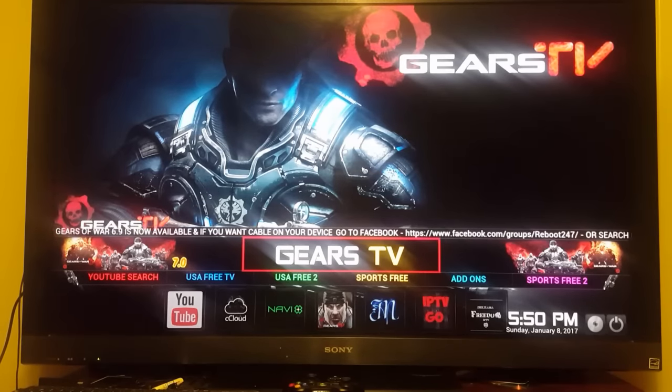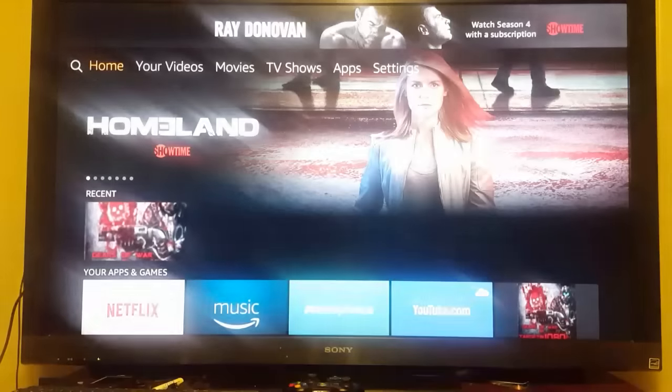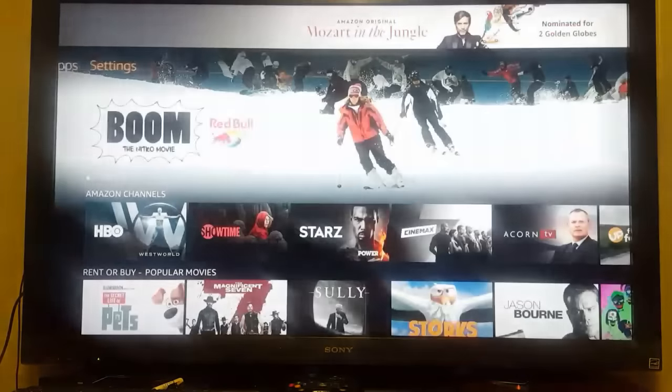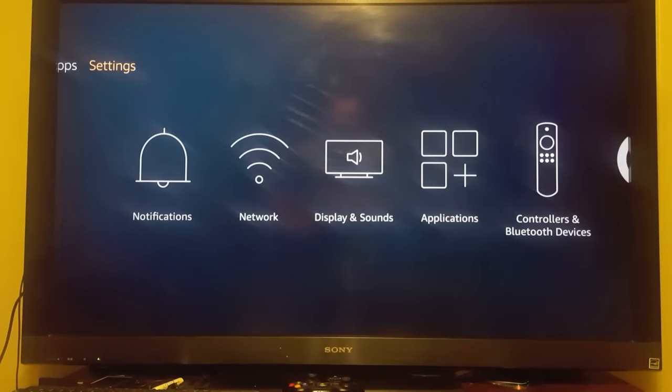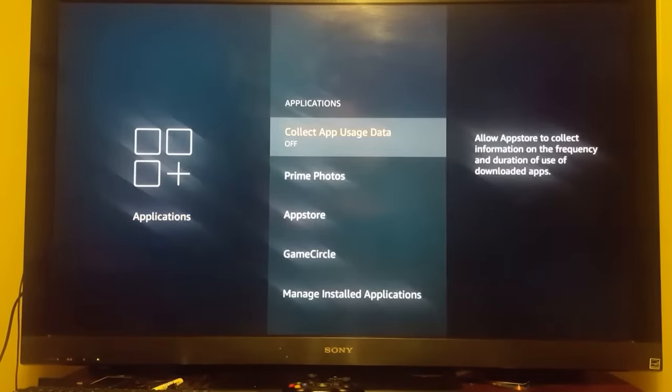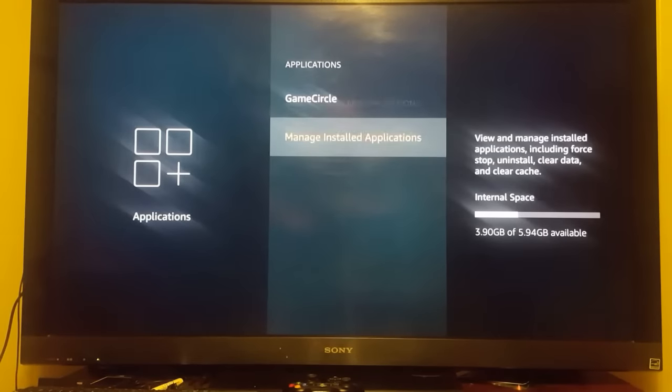So the first thing you're gonna want to do — you're gonna be on your home screen. Now whether you've got it on the left side or all the way to the top right, you're gonna go to the same spots: Settings, then Applications, then Manage Installed Applications.